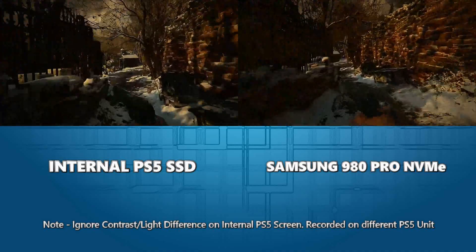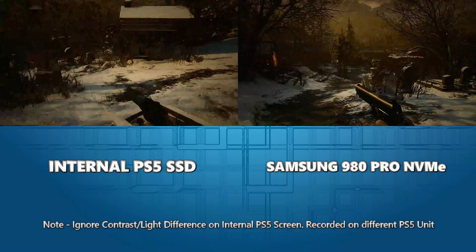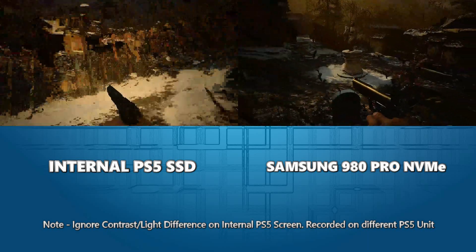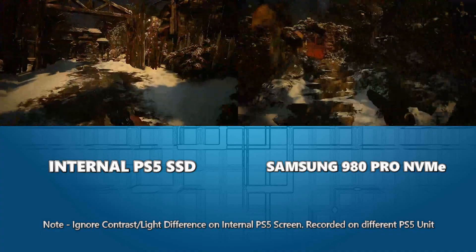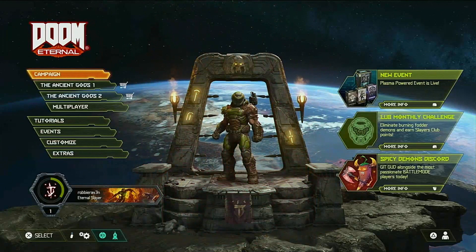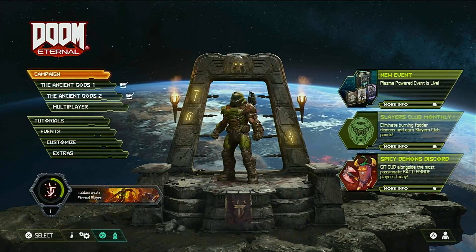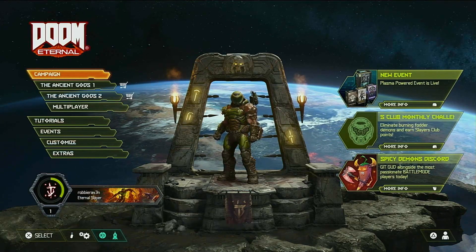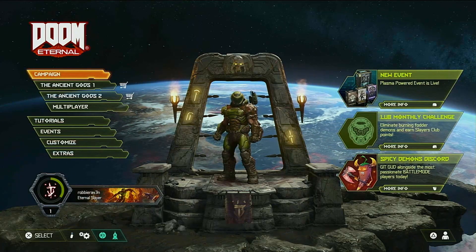The Samsung 980 Pro is running pretty well overall — with that sequential read it should do. After making our way through the village, we move on to Doom Eternal: a PS4 title with PS5 upgrade. All video settings including HDR are enabled. It's going to be interesting to see how the Samsung 980 Pro handles that. It's one of my favorite title screens — understated but foreboding.